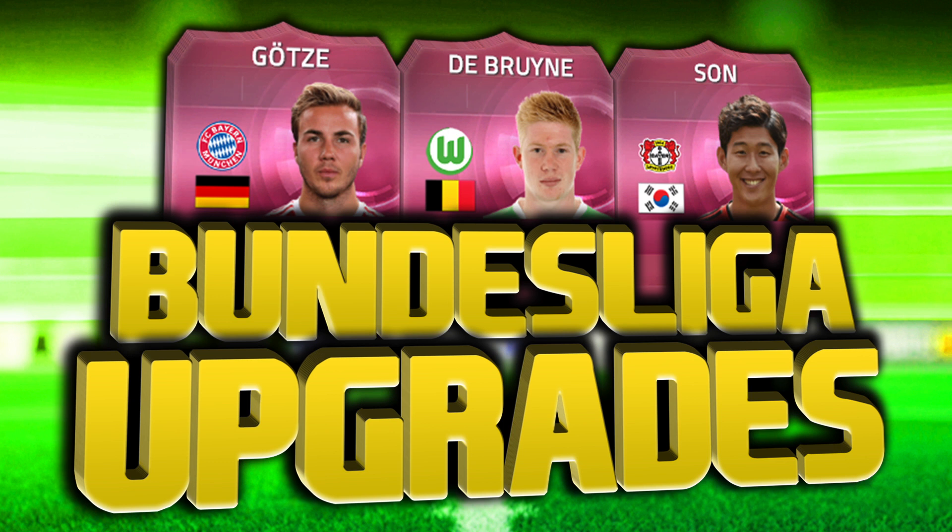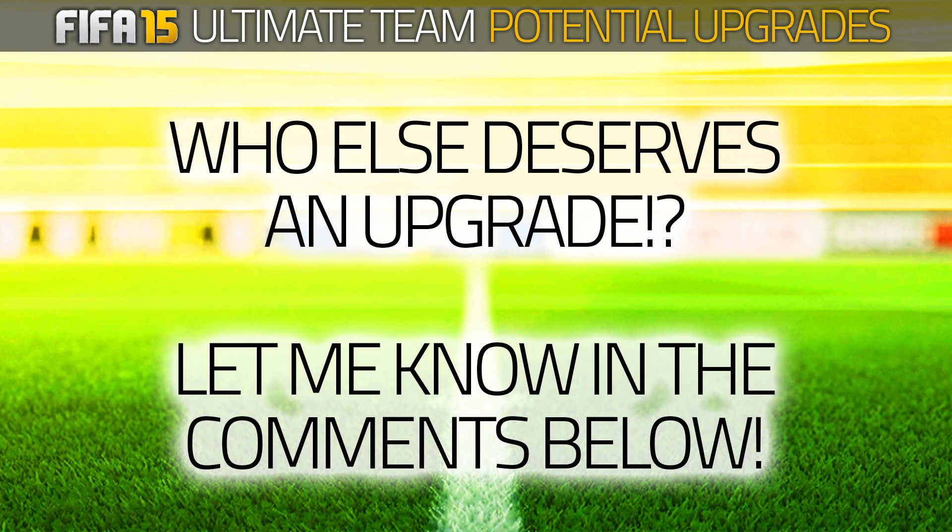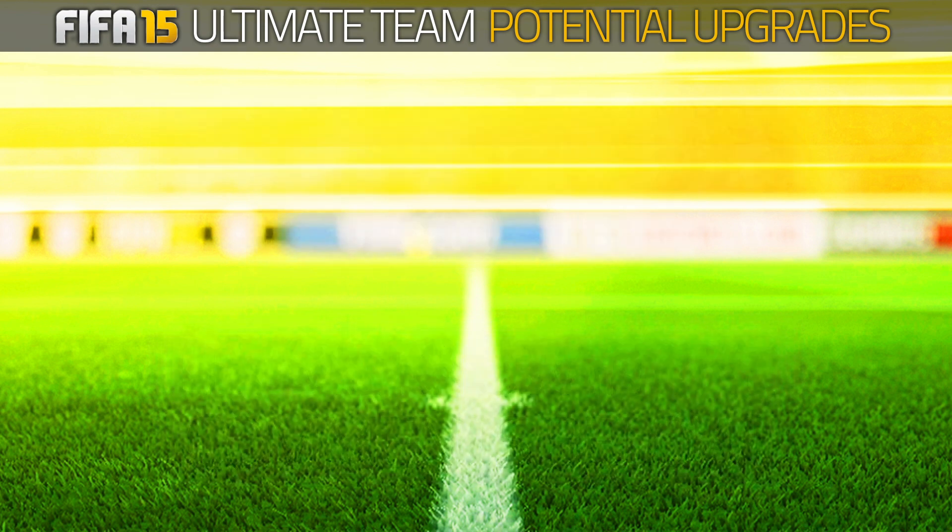What's going on guys? It is Lasty here and welcome to a new episode of potential January upgrades. Today, we're going to be focusing on the Bundesliga. If you guys are looking for any Ultimate Team coins, check out the FIFAshop.co.uk, use my code LA5TY — that'll get you a 10% discount and the link is down below in the description. If you could smash 2000 likes on this video, that'll be epic. Before we get into it, if you see any players during this episode, or don't see any players you think deserve an upgrade, make sure you let me know down below in the comments.